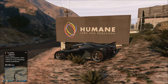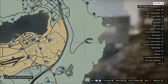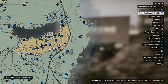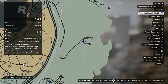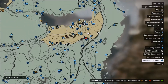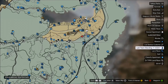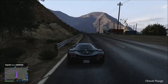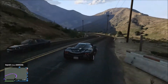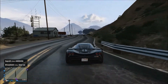The best place I have found to find this vehicle is up here by the Humane Labs. They do spawn in kind of a big area — you can drive up by the Humane Labs and even over by the prison, close to Blaine County, and you might find some in the prison parking lot. However, everyone I have found so far has definitely been up here by the Humane Labs. I've heard about people finding them over by the prison but I have yet to find one there.